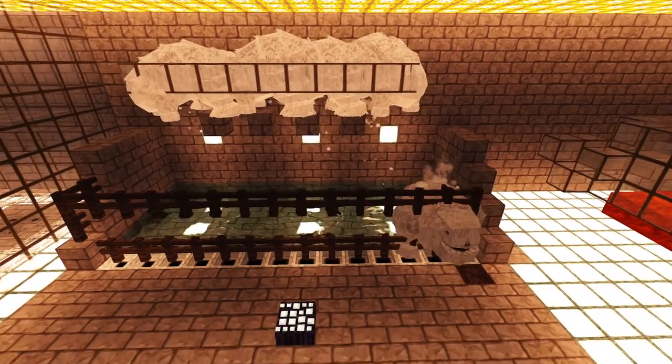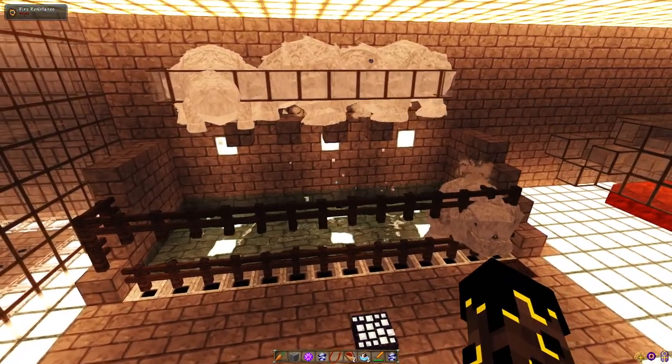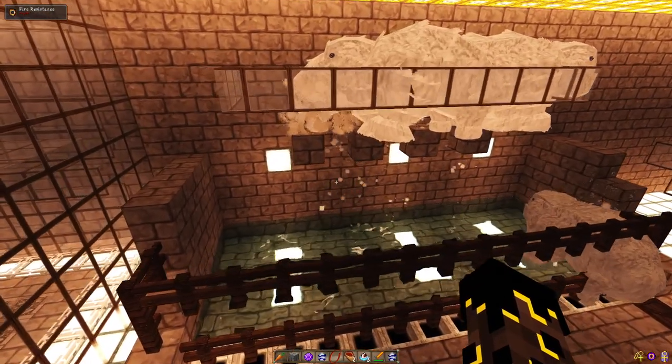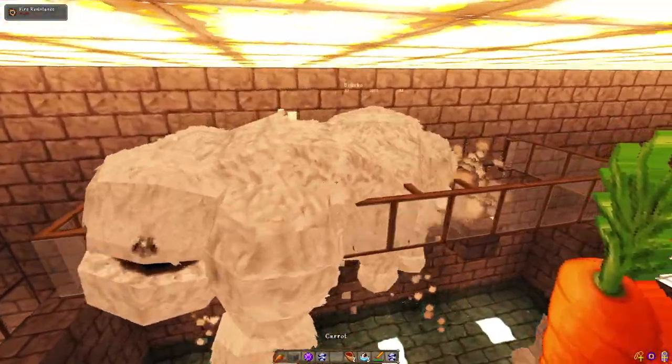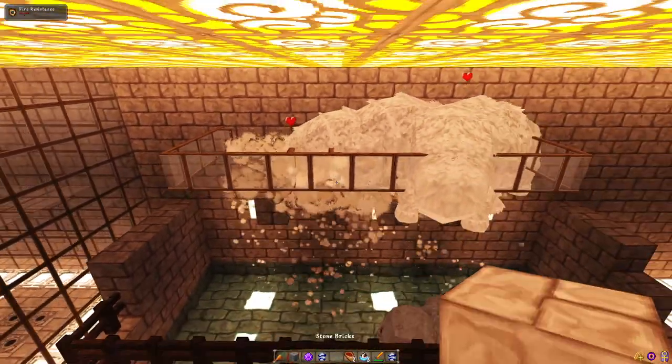Now then, this is the farm. It looks like this, and Bob-Ecos are pretty easygoing. We can breed them with just about anything — any vegetable: carrots, potatoes, wheat. Pretty easy. From here we just spam-feed them all at the top, as usual.